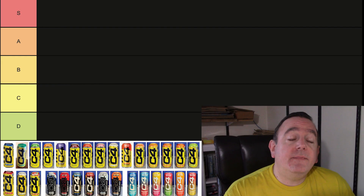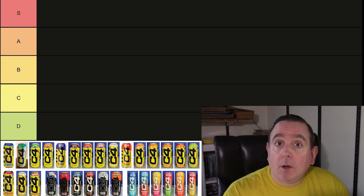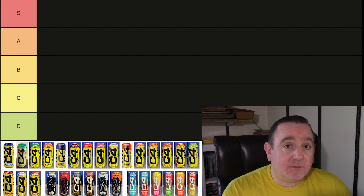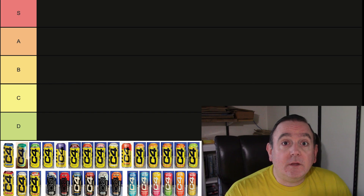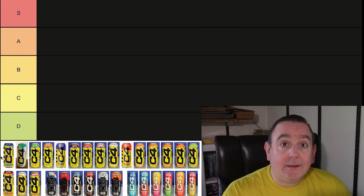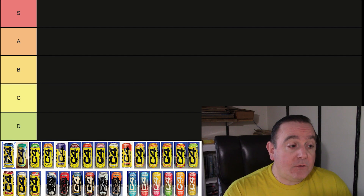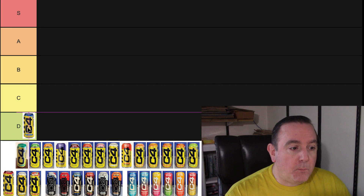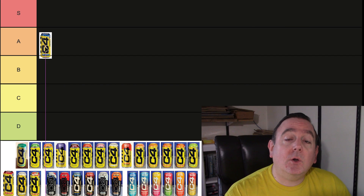We're going to start with all the yellow cans, then move on to the Ultimate, and finish with the Smart Energy. The first one on the list is the Frozen Bombsicle. I really liked it when it came out — a great red, white, and blue rocket pop flavor. I wouldn't say it is my top tier, but I think it's an amazing flavor, so that one is going right up there.